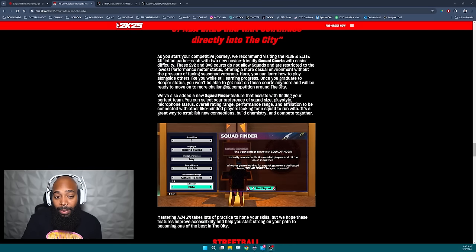Let me explain what Squad Finder is and show what it looks like in the game. As you start your competitive journey, they recommend visiting the Rise and Elite affiliation parks, each with two new novice-friendly casual courts. With easier difficulty, these 2v2 and 3v3 courts do not allow squads and are restricted to the lowest performance meter status — offering a casual environment without the pressure of facing seasoned veterans. Once you graduate to Hooper status, you won't be able to get next on these courts anymore.